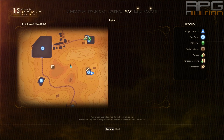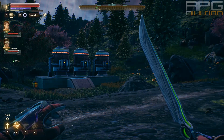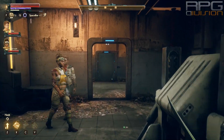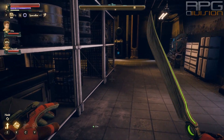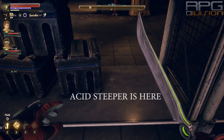Acid Sleeper is located in the storage facility in Roseway Gardens. It is exactly on this shelf where I'm staring at.